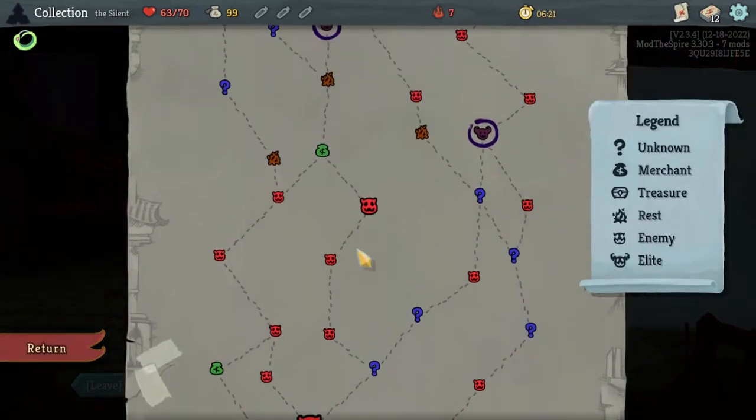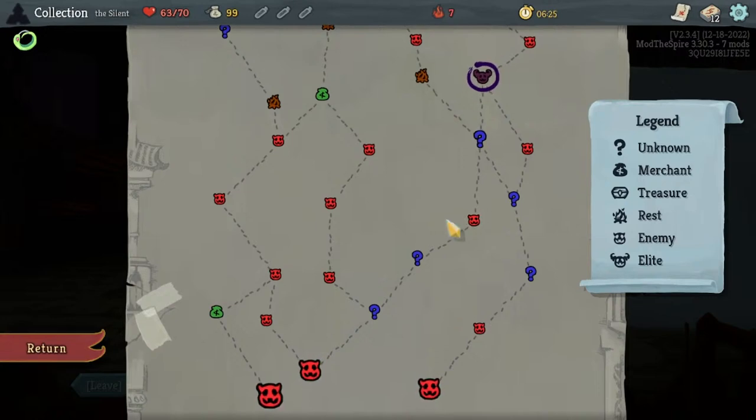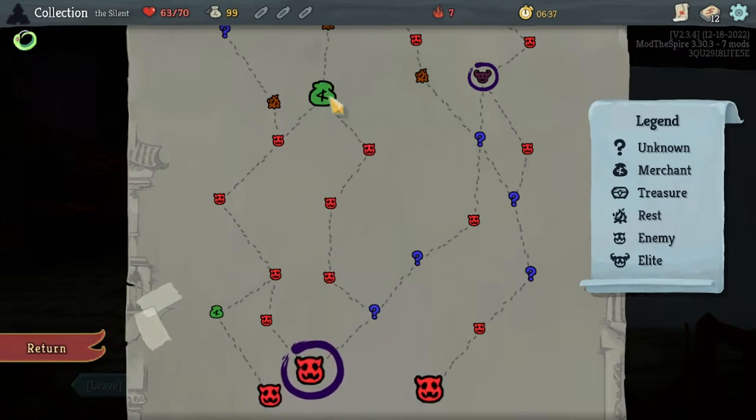We're not going the left path. We're going to this elite first. Both paths are very similar, but the right side gives us an option to make a different choice if we decide to go after the Burning Elite anyway. I'm thinking about going this way. Let's start.